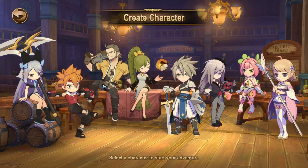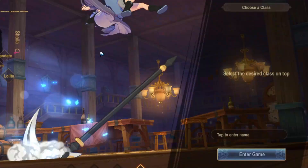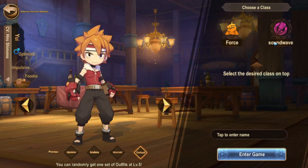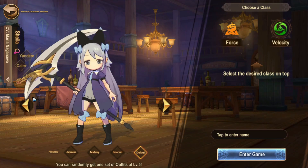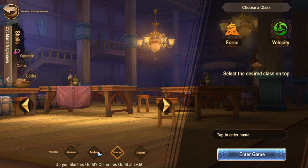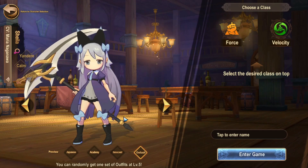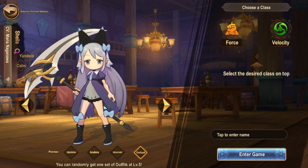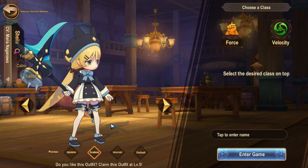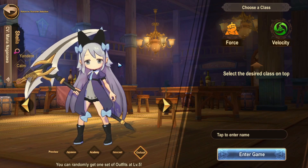Aesthetically there's no actual difference in skill or anything - they just have different classes. For example, this character I picked can be Velocity and Force, whereas this one can be Force and Sound Wave. Now when picking your character at the start of the game you will see a few things like costumes - these are just costumes that you get when you hit level five, they run out after a week. You won't spawn into the game like this; after doing submissions you'll get some costumes, but otherwise this is how they look in their original state.